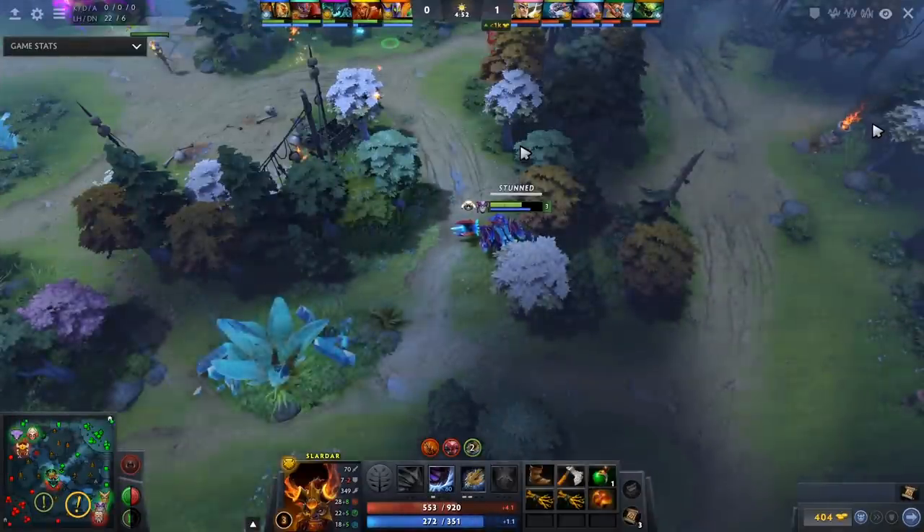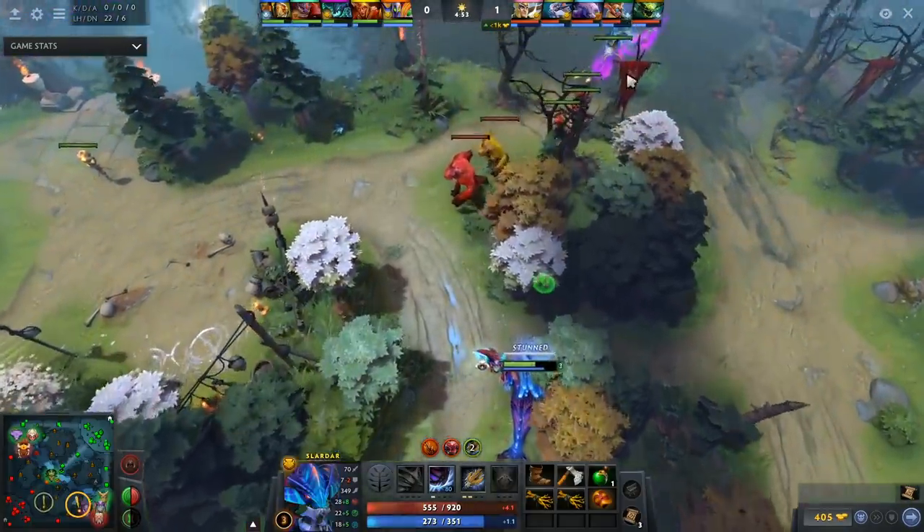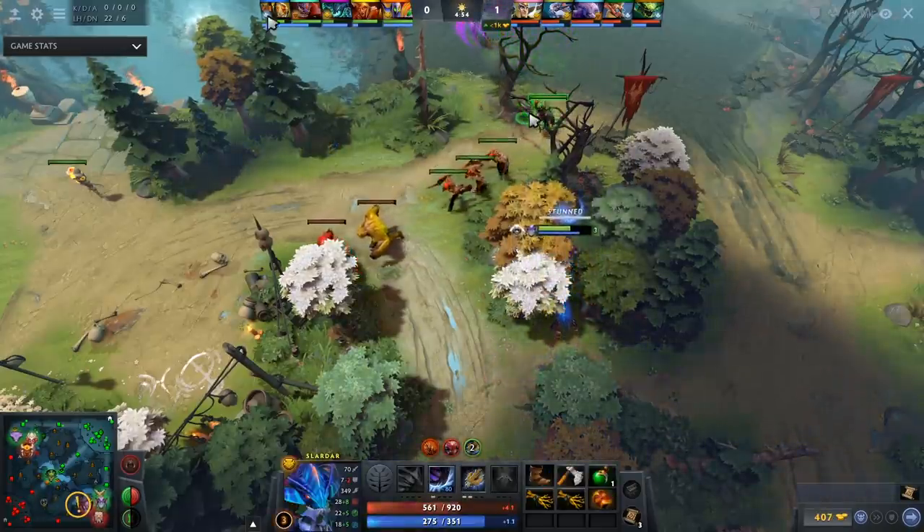First, let's talk about offlane Slardar and what I recommend to win the lane. Typically I recommend picking some sort of ranged hero that has harass — especially one with a follow-up stun or slow — which is absolutely fantastic. This applies to either the safelane or offlane Slardar. In this game with Cuckoo, he's laning with Skywrath Mage — absolutely perfect, another high-damage hero that lets you dominate the laning stage.